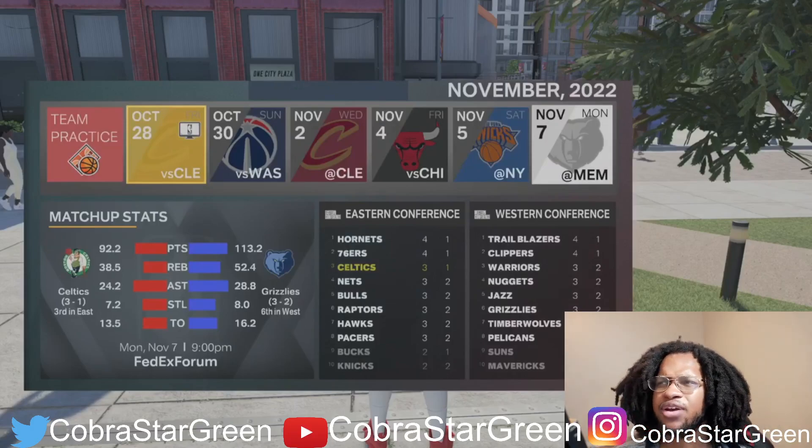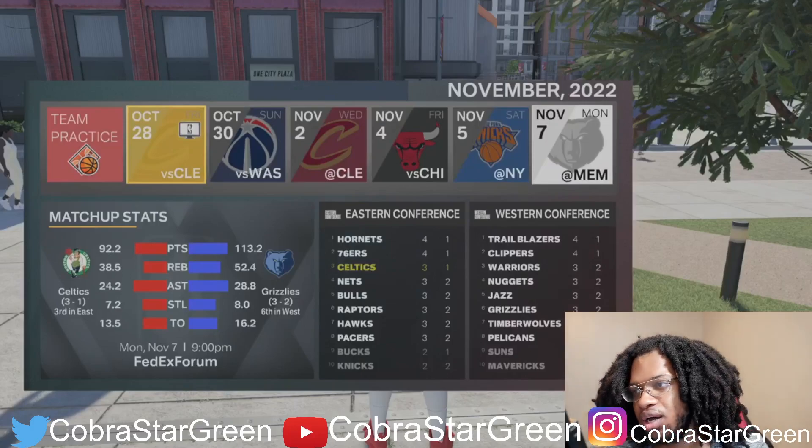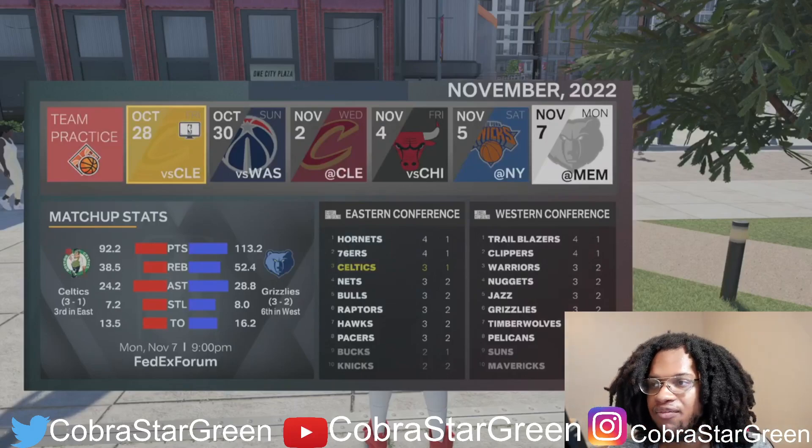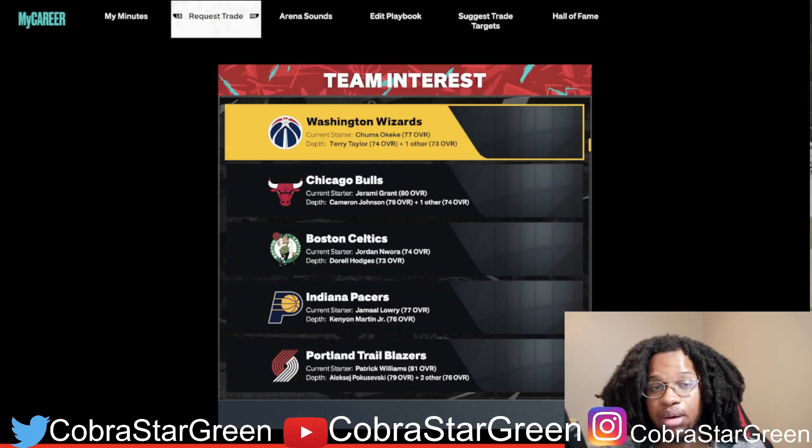The next season, either you get free agency — I don't think it's gonna be free agency — but if there isn't free agency, listen to this closely: you have to play 10 games. Put it on rookie, five-minute quarters, sub out whenever you need to. Then it's gonna give you this screen — it's gonna pop up — and you'll be able to go to MyCareer, go to 'My Minutes,' and then 'Request Trade' is going to pop up, just like years past in 2K.